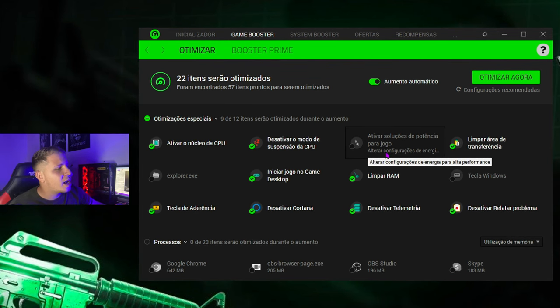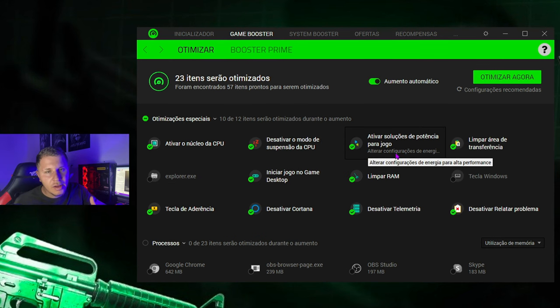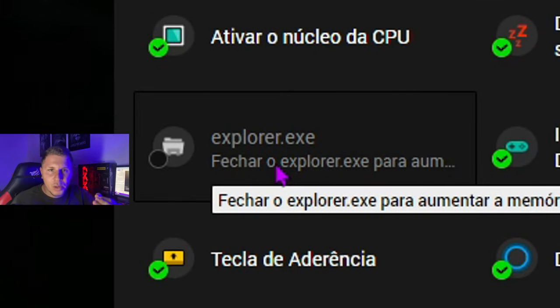Aqui: alterar configurações de energia para alta performance. Muitas pessoas que estão vendo esse vídeo já têm as energias no máximo, mas deixa aqui. Agora, uma coisa que não recomendo que vocês deixem ativada é isso: feche o explorer.exe para aumentar a memória física e os recursos disponíveis. Sim, aumenta o FPS, mas eu, particularmente, preciso sair do jogo, abrir pastas, abrir alguma coisa. Quando esse negócio estiver ativado, você basicamente não vai conseguir fazer isso. Então eu não recomendo que você ative isso. Se estiver ativado, desativa.